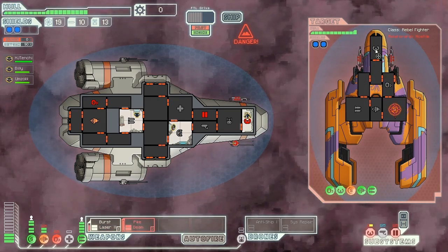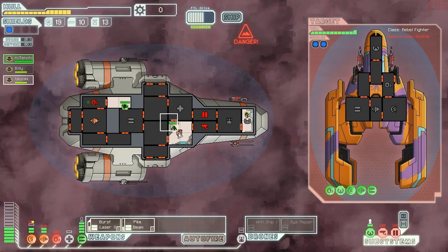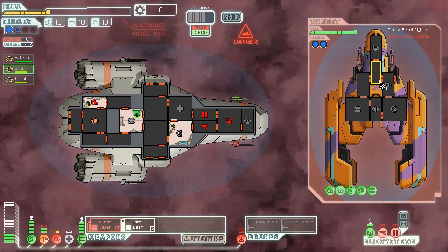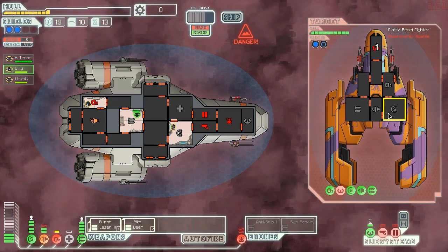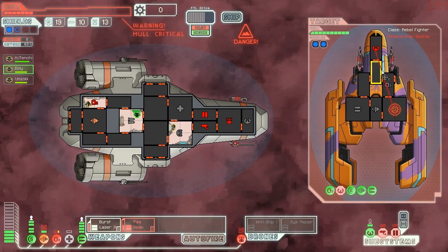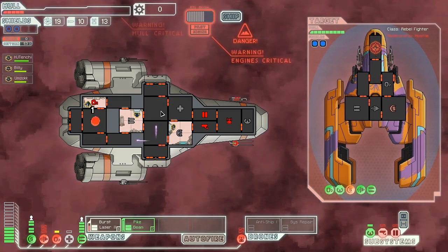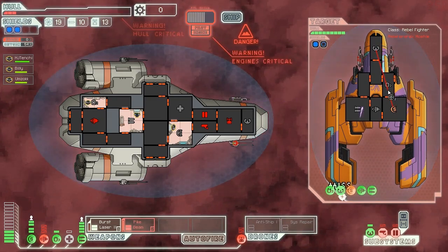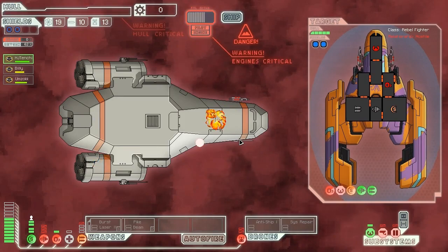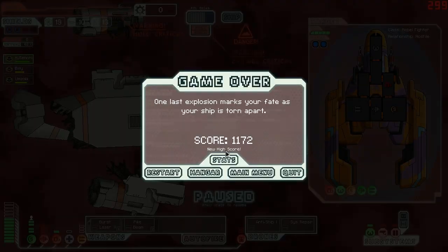Shields down on the pirate but they got them back up in time. O2 is down again — Tenchi, go repair! We are getting rocked right now. Their shields are really strong. We might die — the hole is taking a lot of damage. O2, go back. That was a big hit. They're shooting a bunch of lasers. Okay — that was our first attempt over. The Sublove got to sector four.